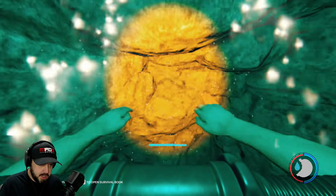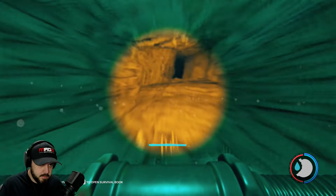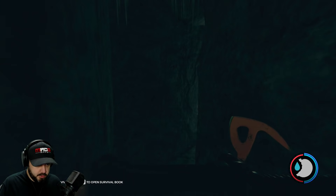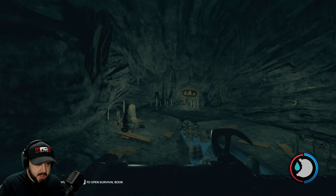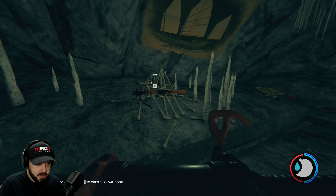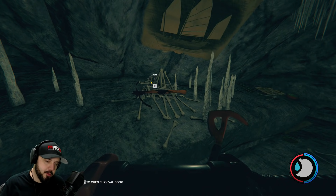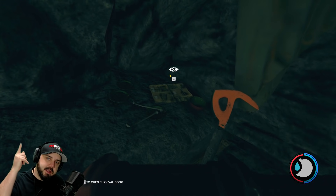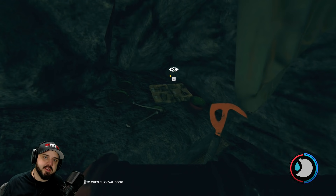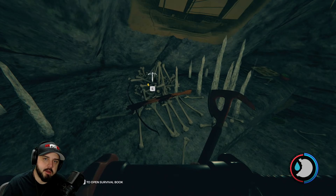You just want to swim your way down and out, and here we are. Just squeeze your way through and you're gonna find yourself in a room, and at the end of that room, my friends, is the crossbow. Another note: you're gonna find a blueprint right here — I'll leave a card on how to find all the blueprints in the forest.